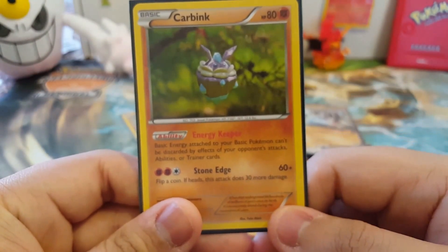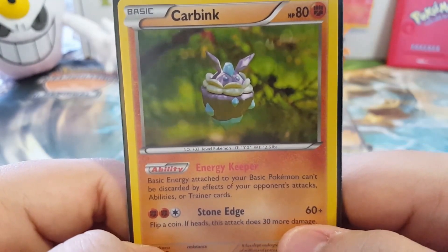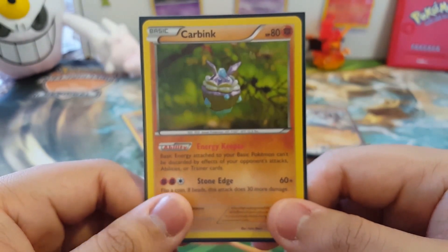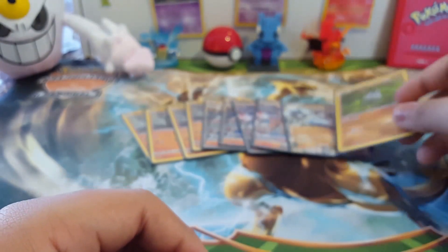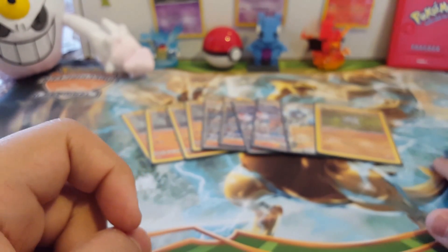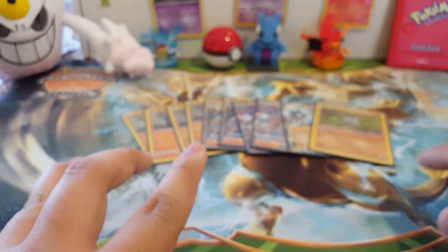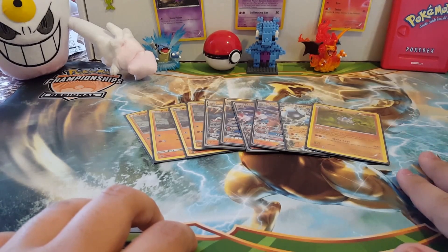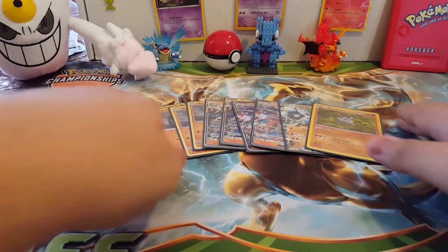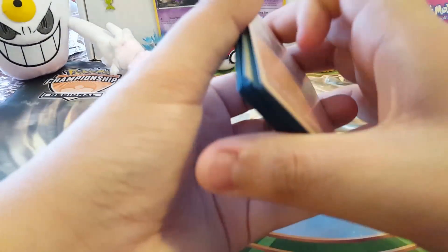Right now I'm running one Carbink, but I might run it up to two. We're using the one with the Energy Keeper ability, just in case — a lot of decks run energy denial, so this helps keep your energies on your Pokemon. I'm not running the Carbink BREAK right now, though I'm thinking about it. You could just run Special Charge to get your energies back instead.